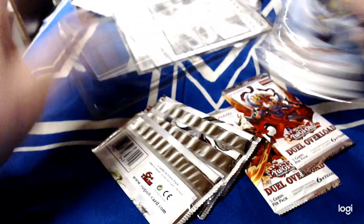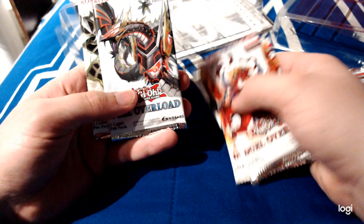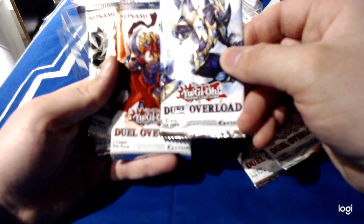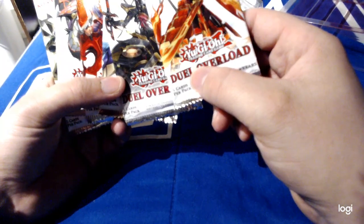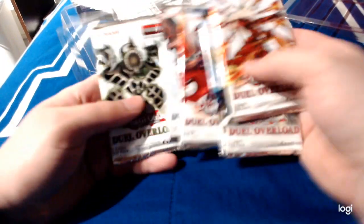These packs are pretty small though. That kind of looks like a Chimeratech Dragon. That looks like Relinquished. That looks like the Flamed Swordsman. And a newer monster — Decode, maybe. A lot of these look like newer monsters. I'm not gonna pretend I know what these are, so I'm gonna open the ones I don't know first.